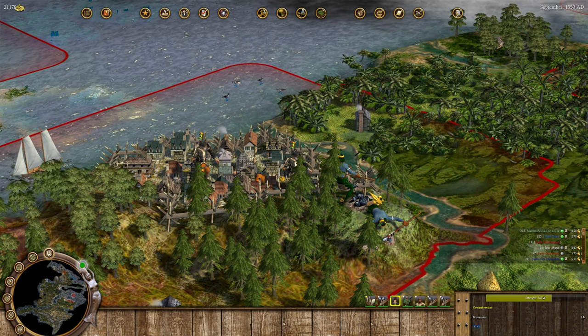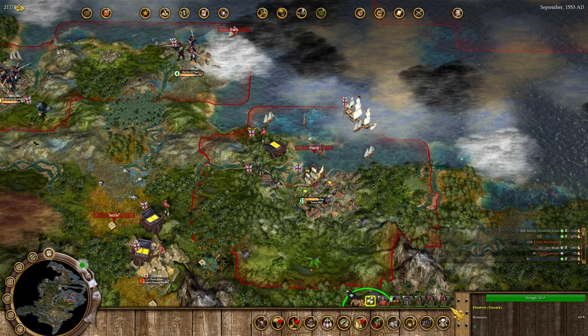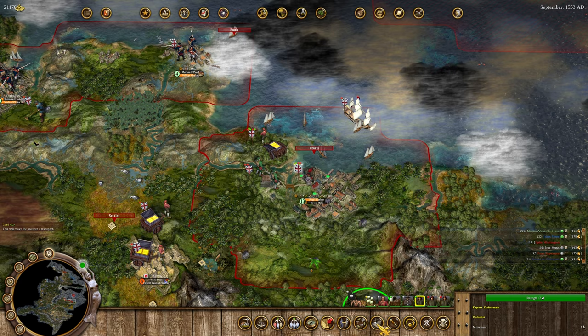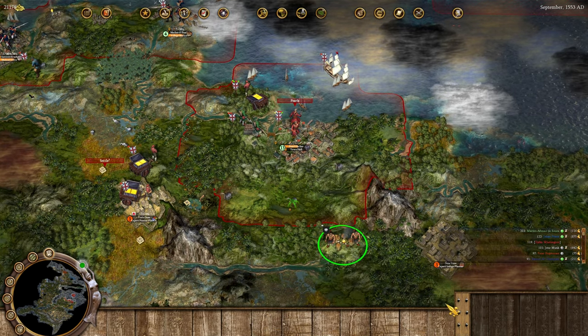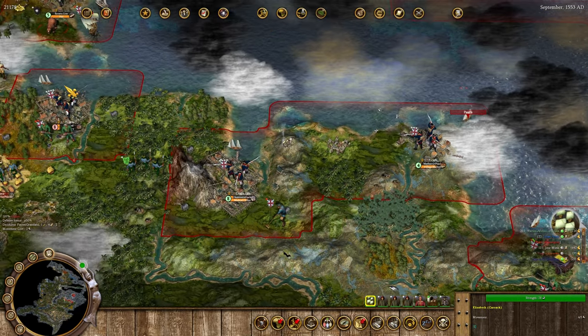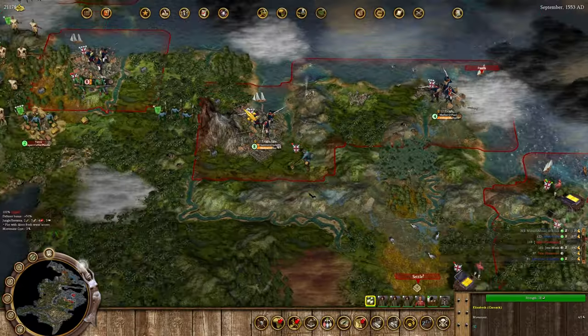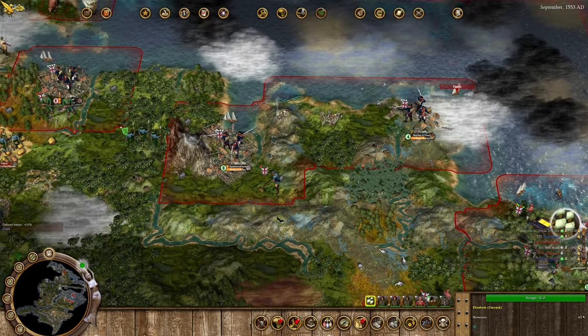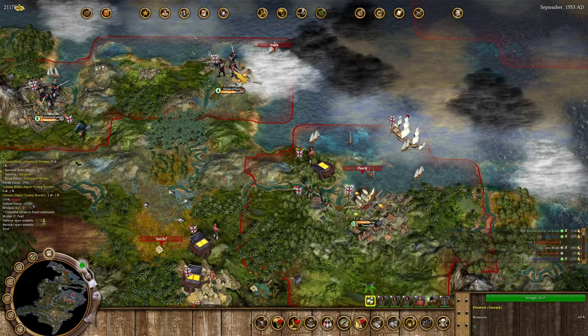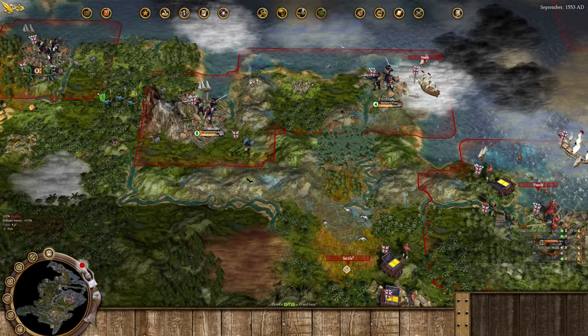We gotta put all these guys down when we can. My expert fishermen finally arrived in Pearl Harbor - I'm gonna have them get into the carrack here and probably go west to give more food primarily to Fort Cod. Fort Cod can accept two more expert fishermen; I'm gonna slot them in. Then Pearl Harbor is probably gonna need a little bit of help as well.